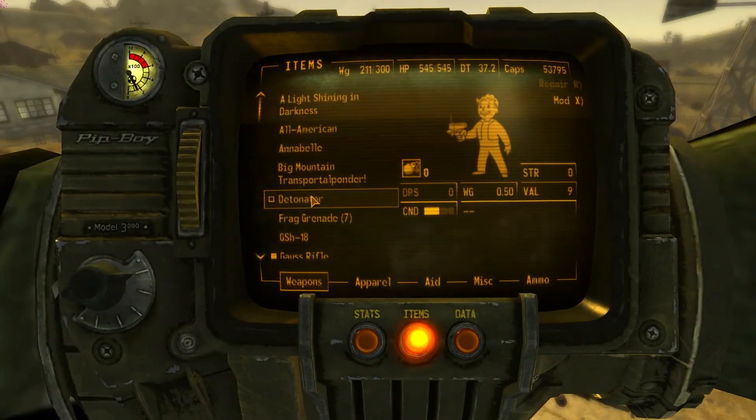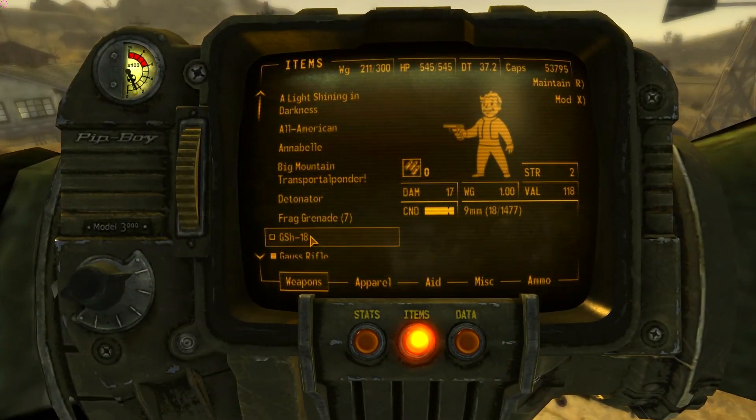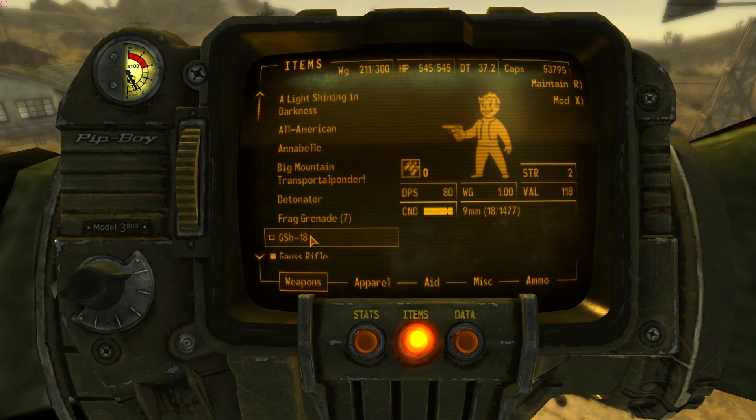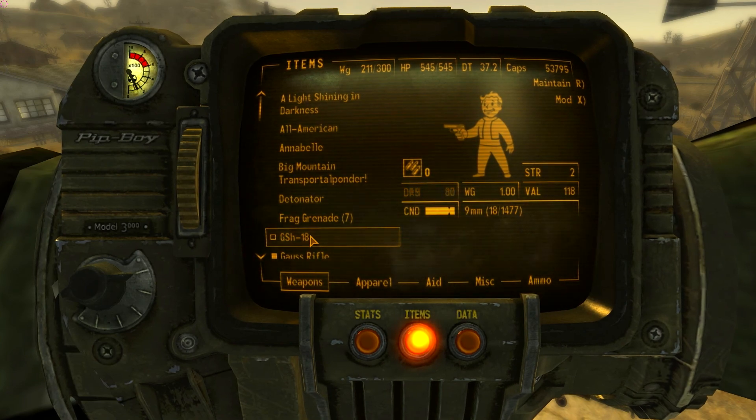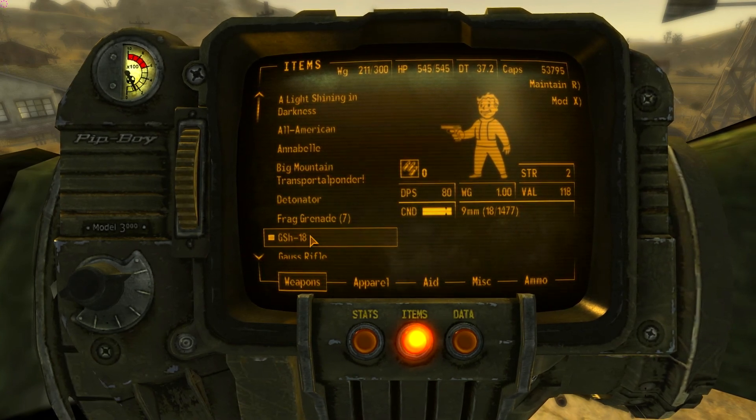We're going to take a look at the actual gun first. Damage of 17 per bullet, which is pretty strong — damage of 80 per second, no gun skill required, and a strength of 2. Weight of 1, value of 118, and an 18-round magazine. So it's actually going to fit in really well with the game.